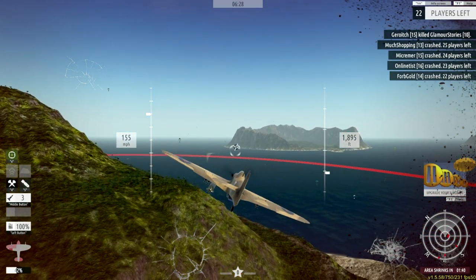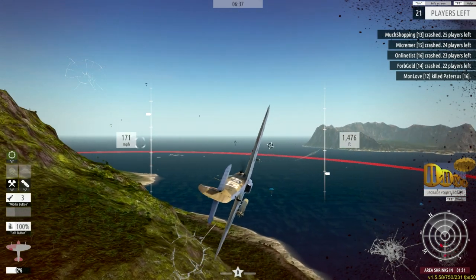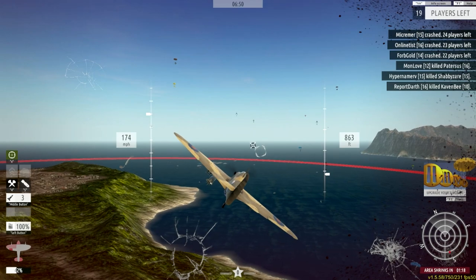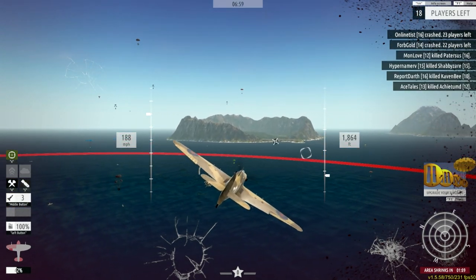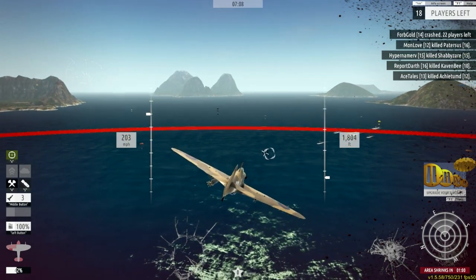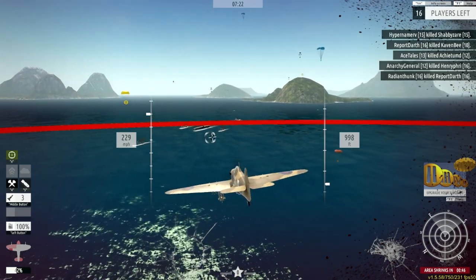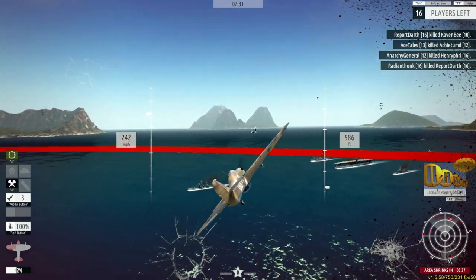I wish they wouldn't hide enemies on the radar — I get why they do it, it makes things harder, but you end up not being able to see them in plain sight. I could be staring at two of them right now and not know it. There was one that just crashed nearby — see what I mean? I'm wondering if using a torpedo on one of these ships does anything, or if it just gives you a temporary respite from being shot at.